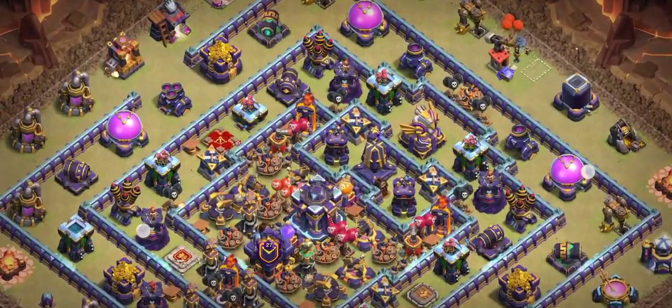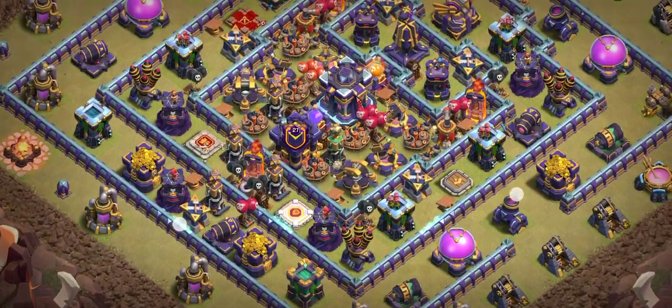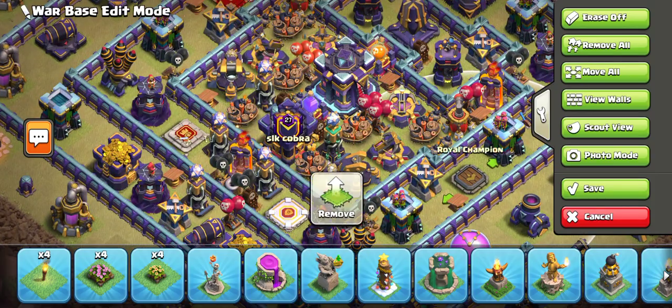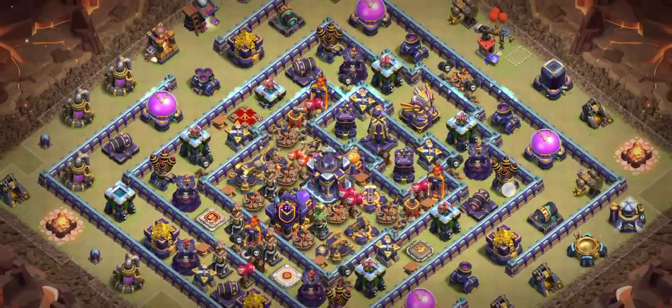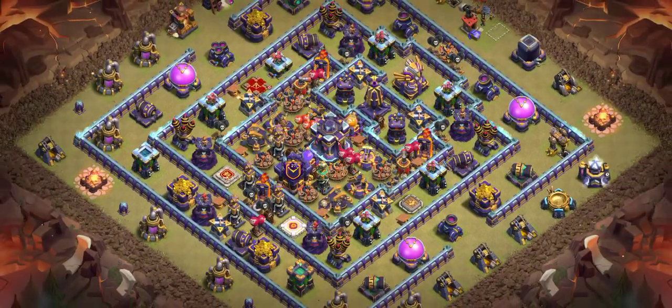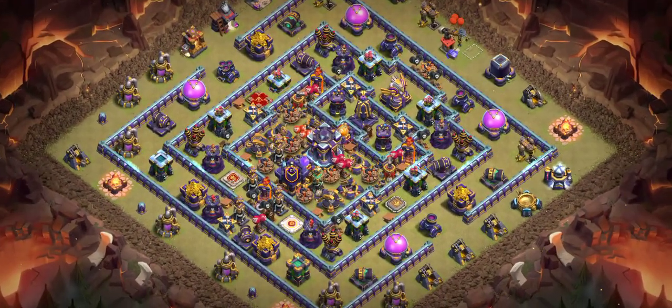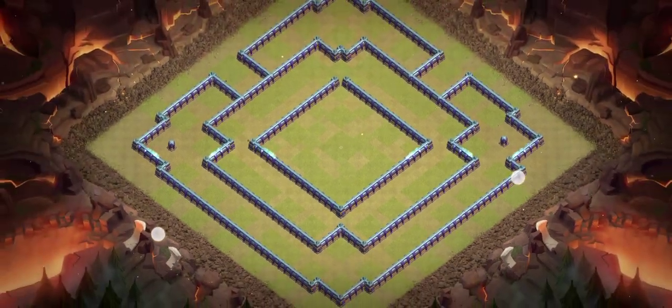Base number two is another really good base. You can see decent air defense placement on the right, left, and everywhere. The heroes are divided — the warden is there, king is there, and queen is there. I recommend ice golem with lava for this base. It's really dangerous for air attackers — they will get one star easily.